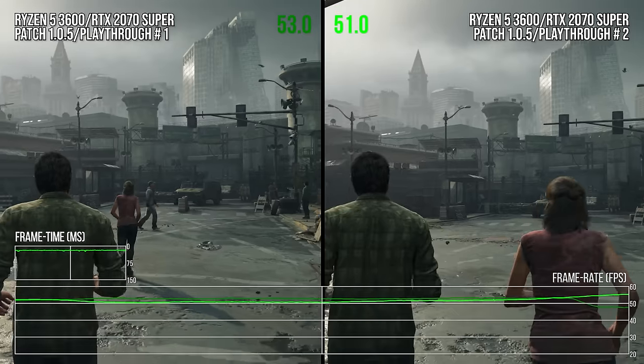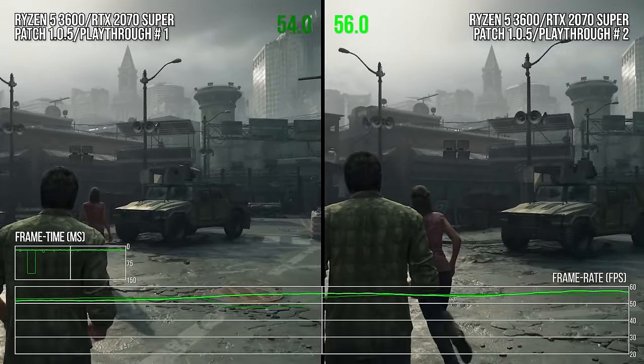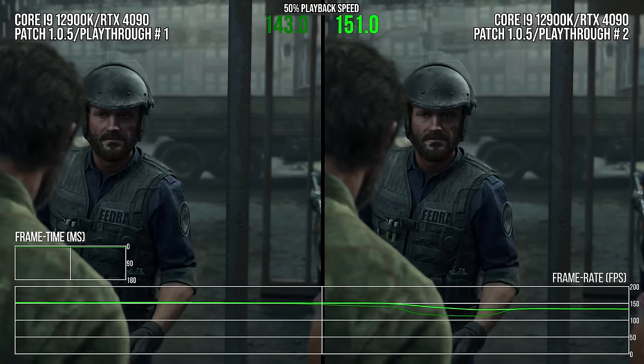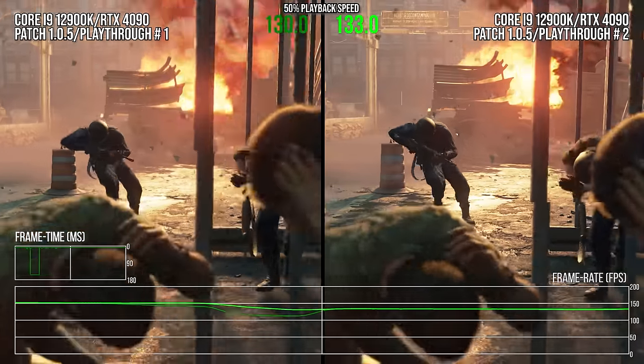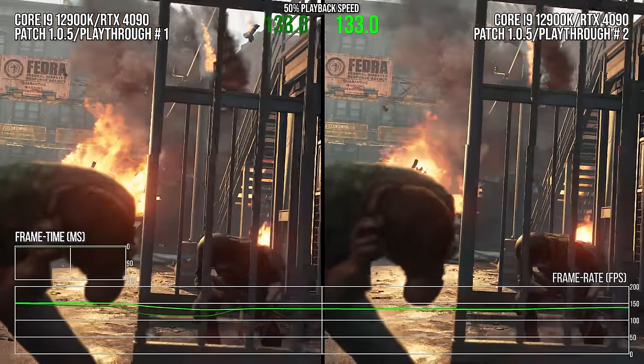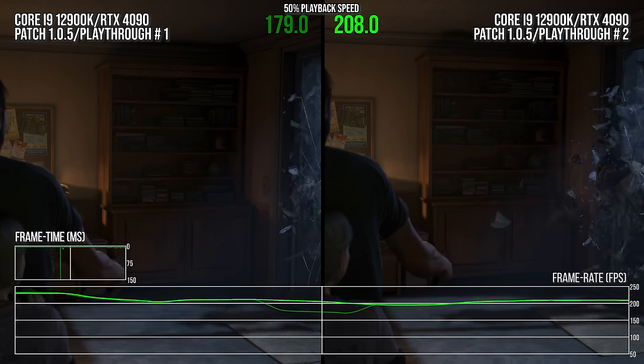This shader compilation stutter also occurs in gameplay, with two large 150-millisecond stutters on a first run that vanish when the scene is played a second time. The same spikes occur on powerful CPUs like the 12900K — all PCs will experience it. For a purely cinematic game from one of the biggest video game publishers, any shader compilation stutter is an absolute no-go.